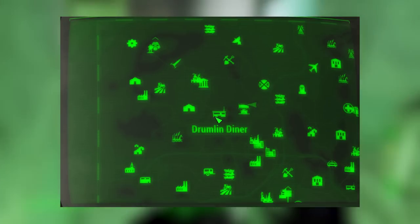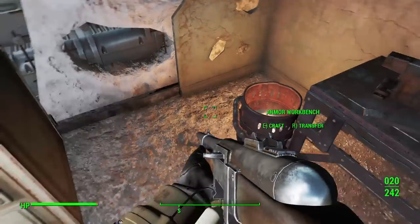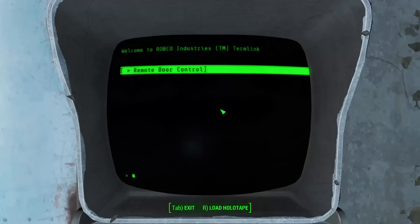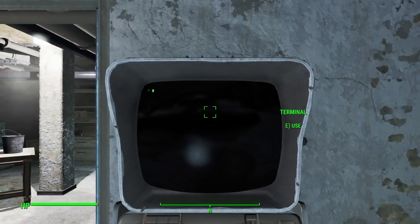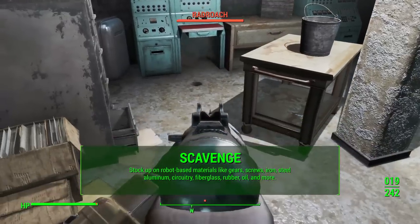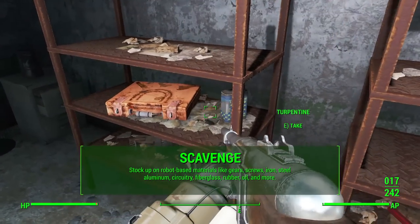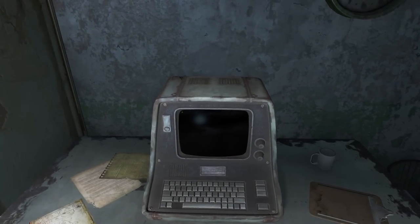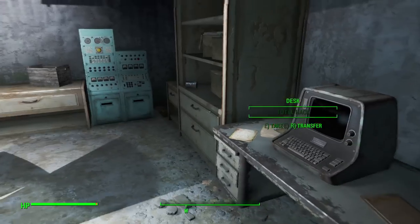General Chao's Revenge gives you plus 50 damage towards robots and is available at the Drumlin Diner, which is a little bit south of the starting area — very easy to get to. You just have to make sure that Trudy is still alive; if you killed her earlier due to the quest that involves choosing one side or the other, she won't be there. But if she's alive, she'll sell you General Chao's Revenge for only a few thousand caps. As a final step, scavenge and stock up on robot-based materials: screws, iron, steel, and other things that might go into robot mods.